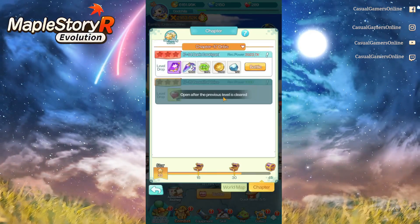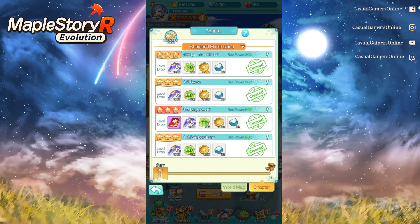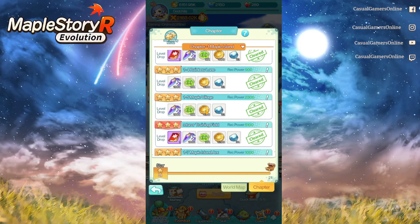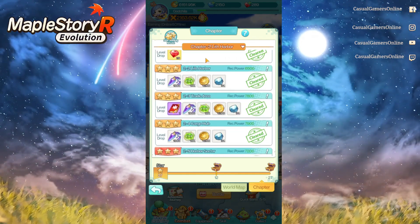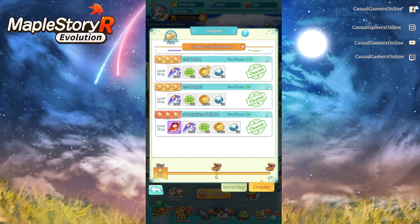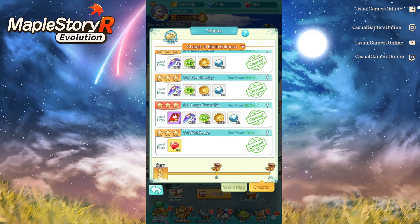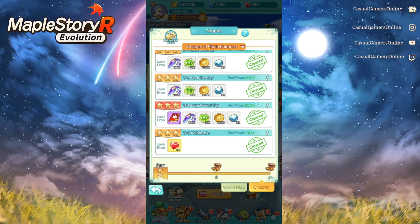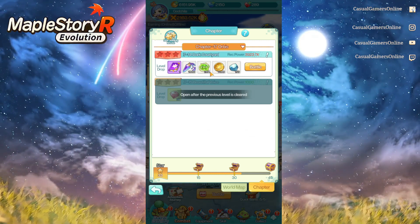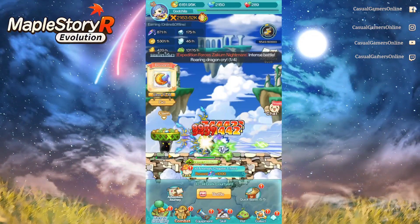The fifth method is Adventure Journey, which depends on how far you've cleared the map. In chapter one you earn about 4,000 coins per instance, and each chapter has around five to nine instances — so chapter two with nine instances gives about 36,000 coins. Higher chapters give more; chapter three gives around 4,400 per instance. Currently at chapter 17, I earn about 7,800 per instance, so with seven or eight instances that's 50,000 to 60,000 coins. Keep clearing your adventure journey stages.